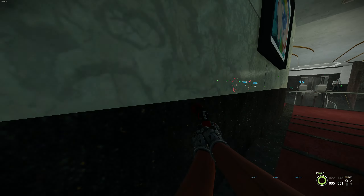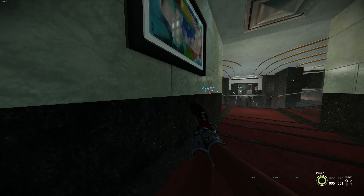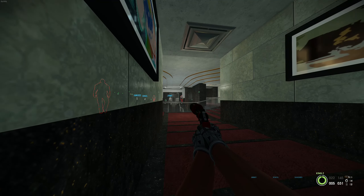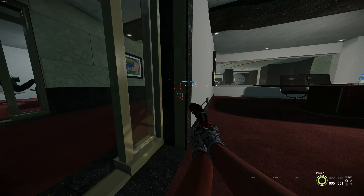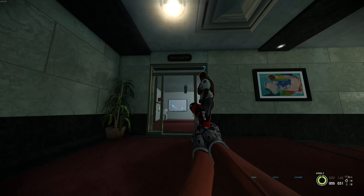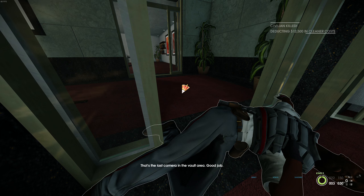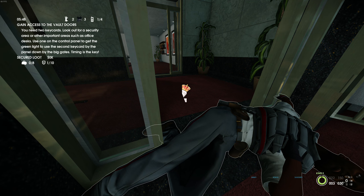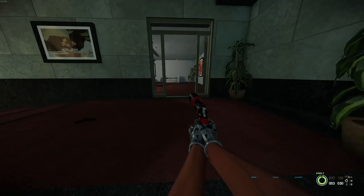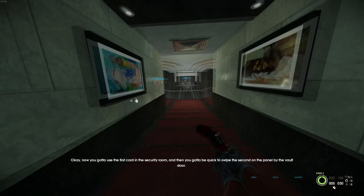All three guards are in play — one coming over here and one standing at the stairs. When a guard comes down into this little area, you can shoot them into either room. Be careful of the big guy's glass windows. I shot him into the camera room since the other guard was more to the right. He died in a decent spot away from the glass, so I could pick up his pager just fine. Then I shot the camera man — it's a lot faster and safer than trying to shout him to the ground.